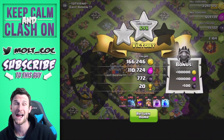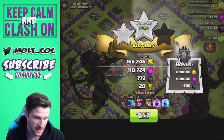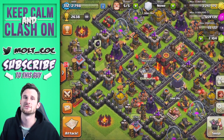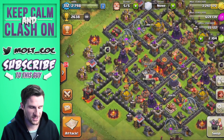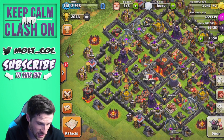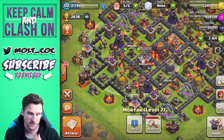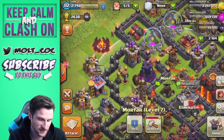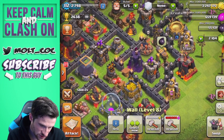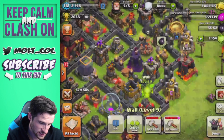That was a good raid — 166,000 plus the loot bonus, which is why I'm up here in Masters. 772 dark elixir plus that 500 from the bonus — over a thousand total. We're going to slowly be pushing up. Now let's upgrade some walls. Our gold is too exposed for defense upgrades, so we're just going to upgrade walls. Let's find some corner junctions like this one and upgrade them.